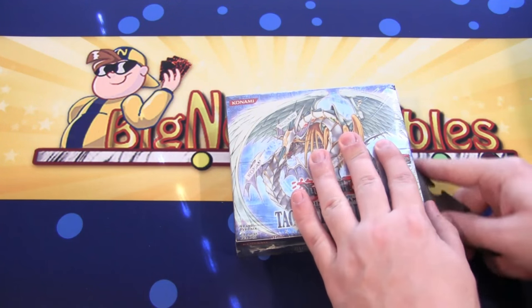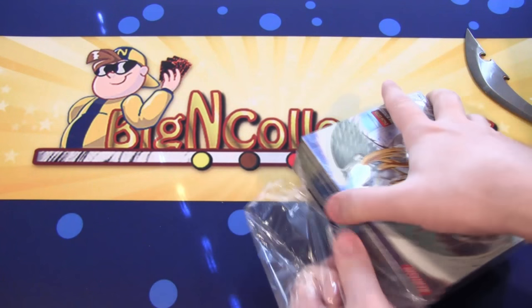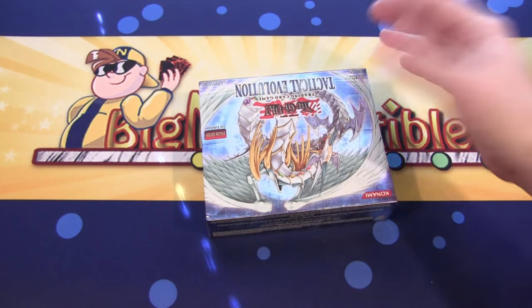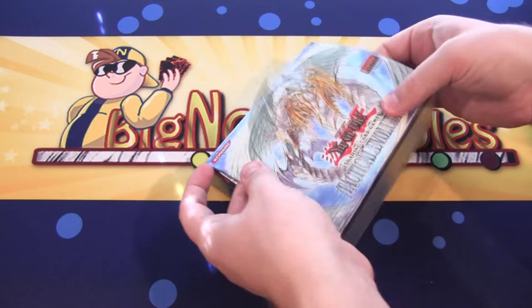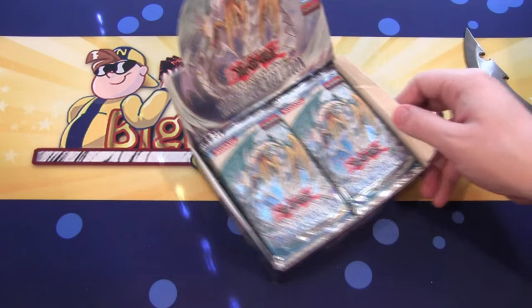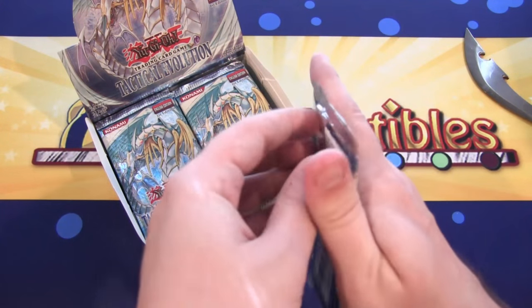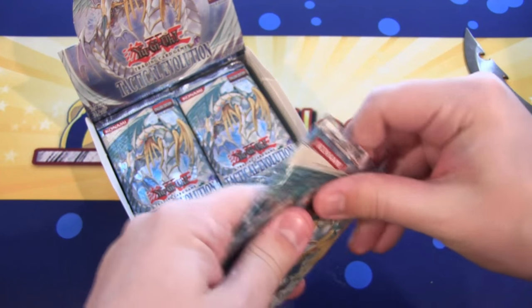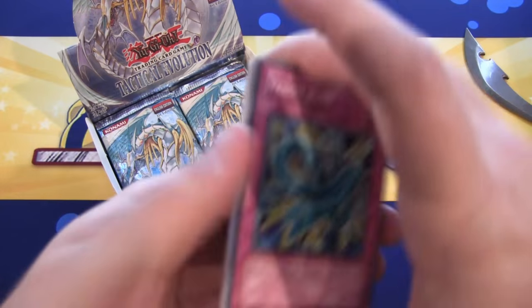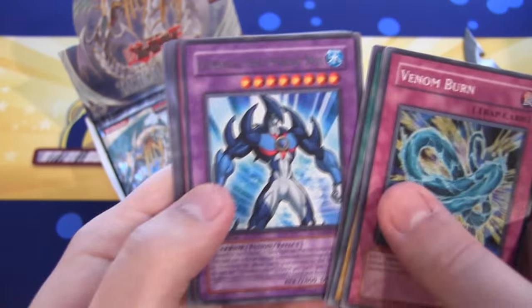I think this was the set — along with Gladiator's Assault — that had a lot of misprints. We might get a misprint. I know they did a lot of rares that had secret rare writing, so help me point those out if you happen to see any. There was also Rainbow Dragon that wouldn't have the name Rainbow Dragon, and Chaos Neos I think was another one that would say Rainbow Dragon on it or something. Let's see the Venom cards.